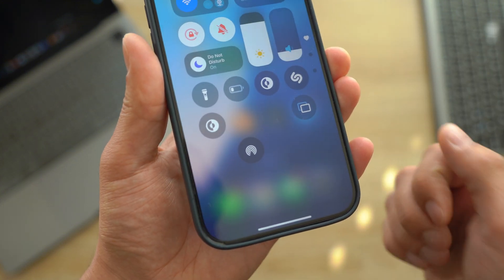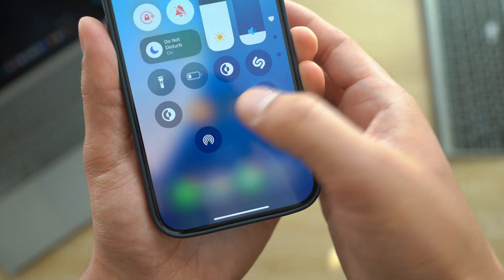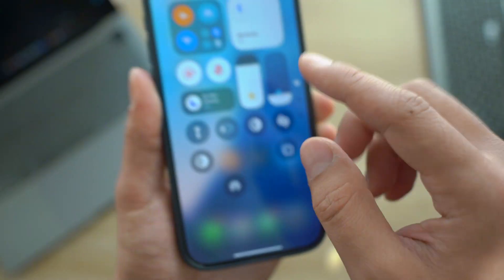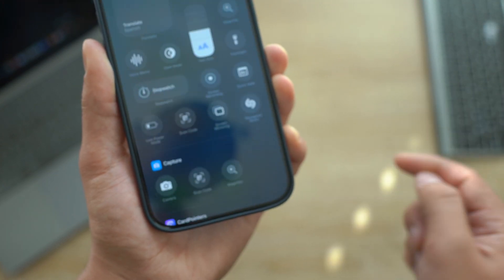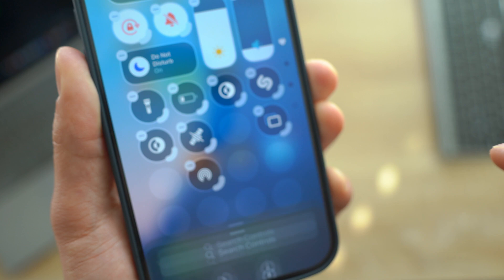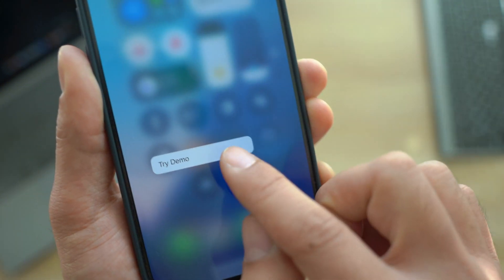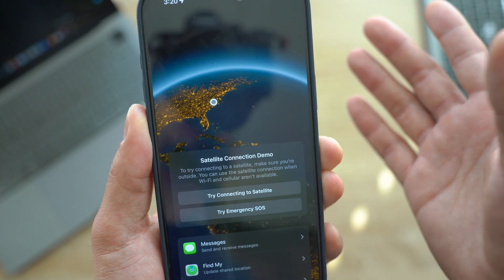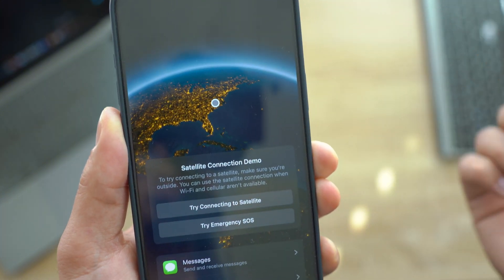The first new button is the well-requested AirDrop toggle. If you hold and press it, you can switch it to Contacts or Everyone for 10 minutes easily. The second new addition is a satellite button — you have to turn off Airplane Mode first. If you long press and go to Add Control, you'll see this new toggle. Press it and you get two brand new buttons; clicking 'Try Demo' gives you an overview to test it out, but you do have to turn off cellular data to be in SOS mode.